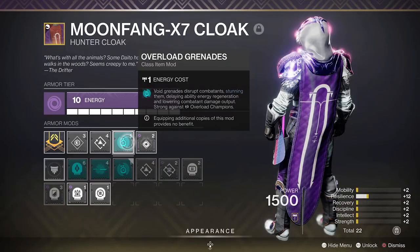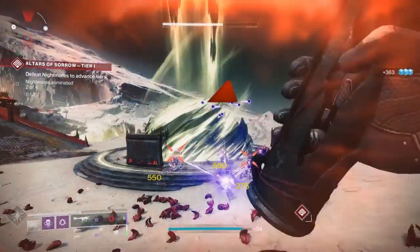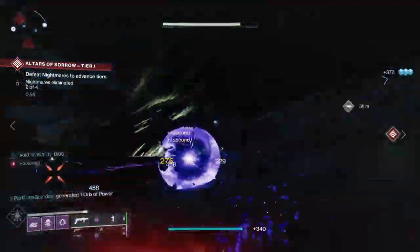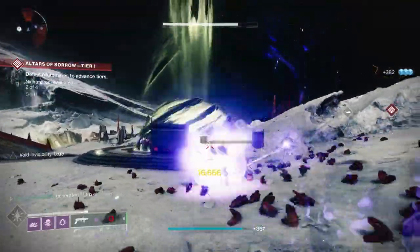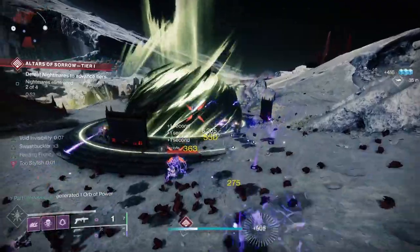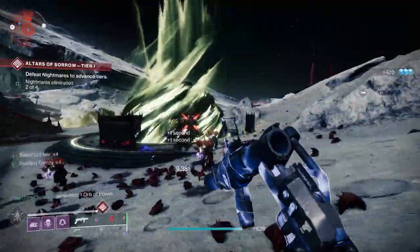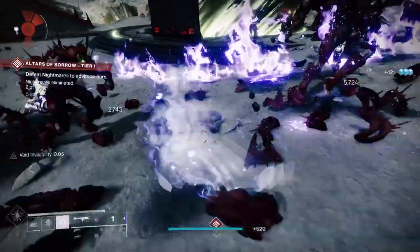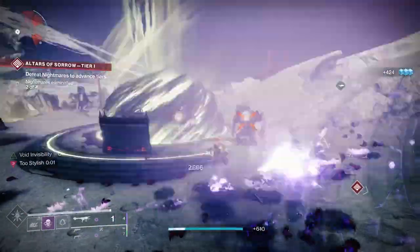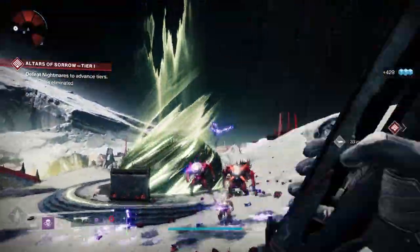I also put on Overload Grenades, which are great against Overload Champions and also disrupt enemies, lowering their damage output and Ability Regen. Now that we have Lucent Hive, that's going to help against their Ability Regen as well, which will probably help in taking them down when things get difficult. Then I run Distribution — it reduces all your Ability Cooldowns when you use your Class Ability, which is your Dodge, and you'll be doing that all the time.